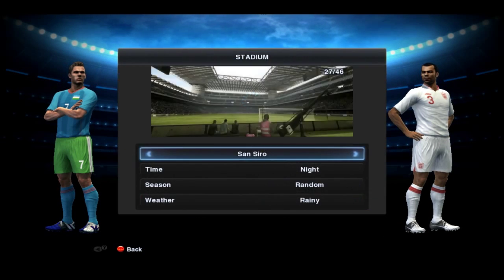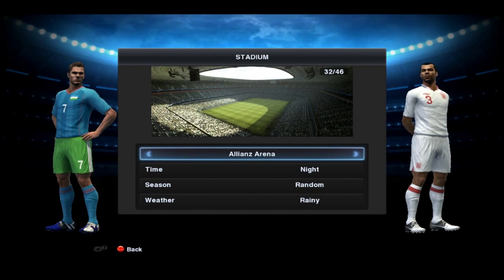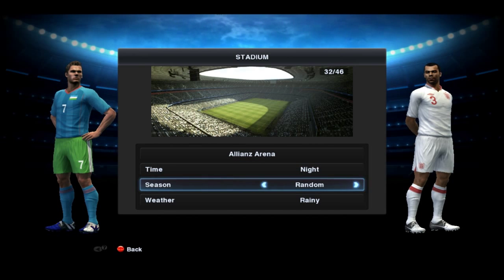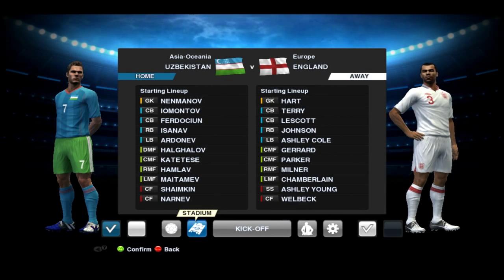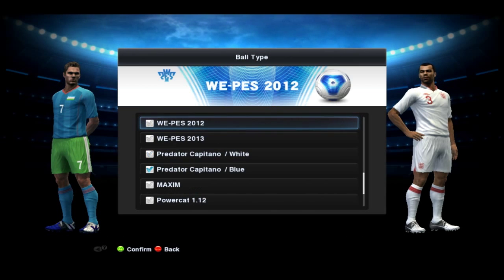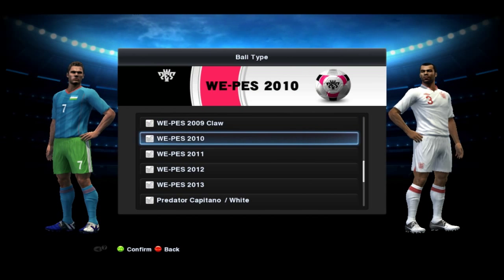Let's change the stadium — it's San Siro by default. I'll go with a different one. This one looks beautiful — Alliance Arena. Let's keep it night time, that's pretty good. Let's keep it winter and it's raining. What a fantastic condition for playing the game — we'll go with this one.